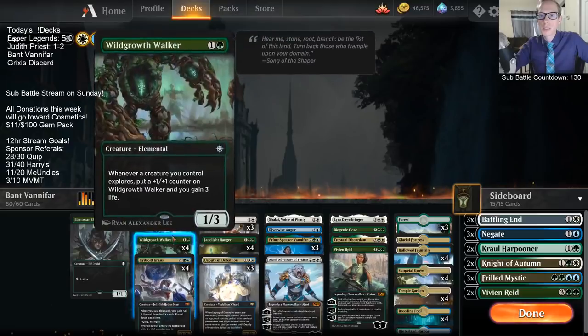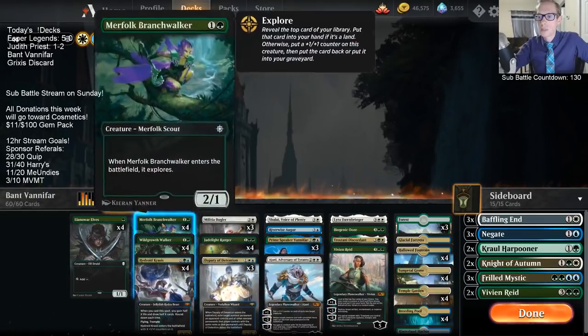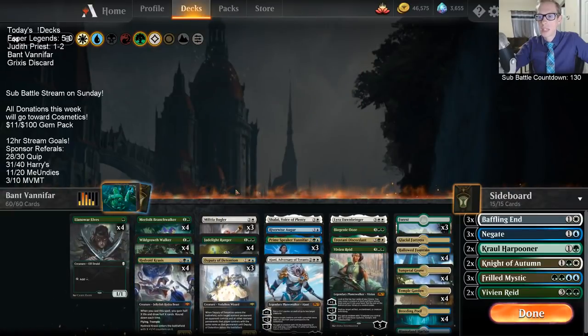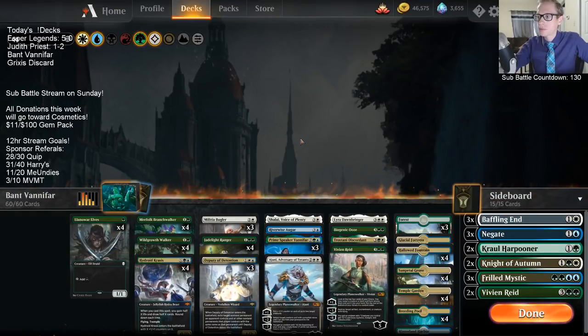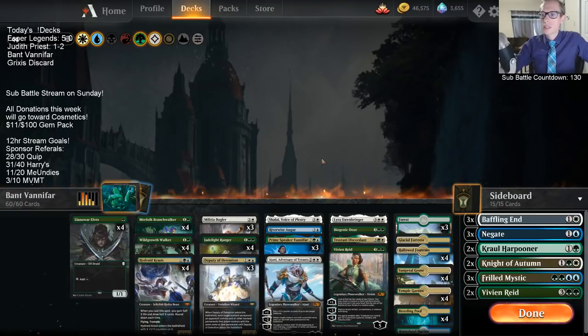We can sit back with Deputies and protect our Ajani and ultimate — it's very powerful. Besides that, we can bring some of these two-drops back. Like, if we sacrifice a Branchwalker to Vanifar, we can minus and bring the Branchwalker back to sacrifice to Vanifar again the following turn. It works really well with our sideboard Crawl Harpooners as well, being able to return those back to the battlefield.